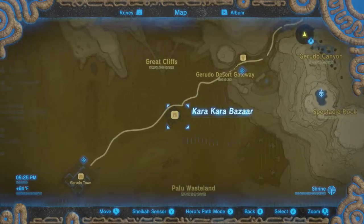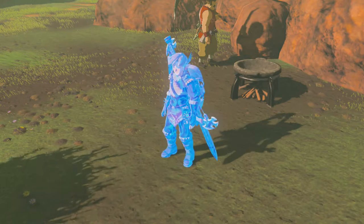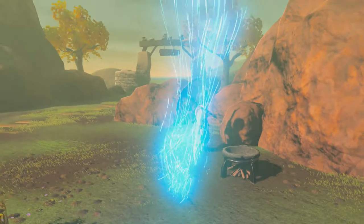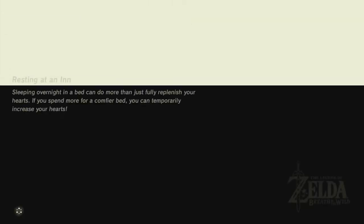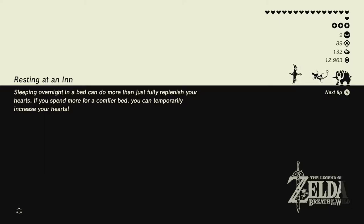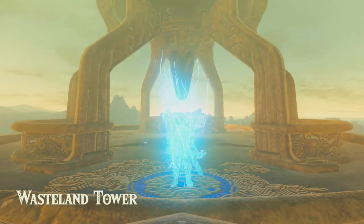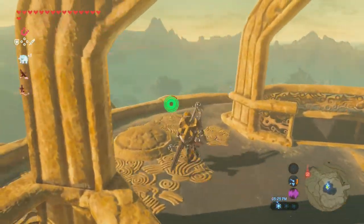What we want to do is head over to Karakara Bazaar. We're gonna go to the Wasteland Tower, which is on Spectacle Rock. They should've called it Spectacle Tower — is that just me? I guess technically it's the Wasteland area, or like the Gerudo Tower. Is it the Gerudo Desert? Anyway, that's basically what we want to do — go straight to the Karakara Bazaar.